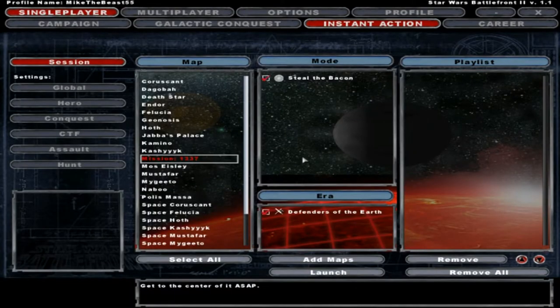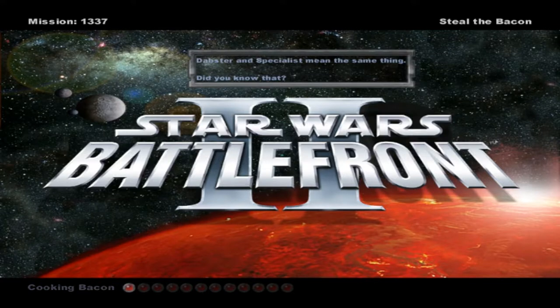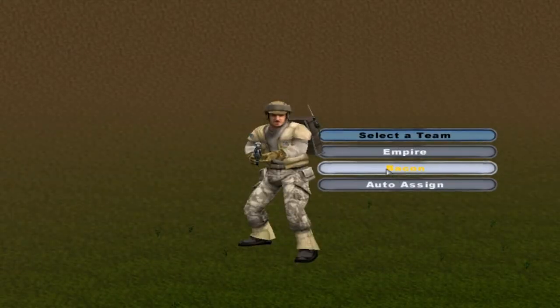Hello everybody, today we go on mission 1337 for this map, and as you see there's some edited stuff. It says Defenders of the Earth Era for the mode Steal the Bacon. That's about the only good thing, plus I think there's a load screen — that's one thing that's good about it. Mission 1337, Steal the Bacon, Cooking Bacon. Dabster and Specialist mean the same thing, don't they? Bacon!